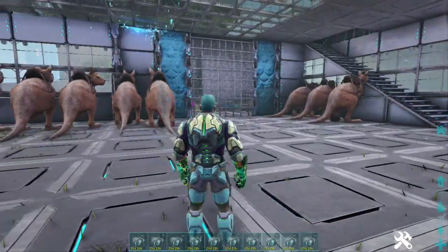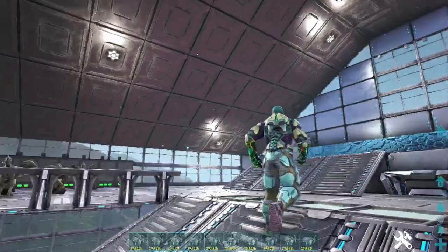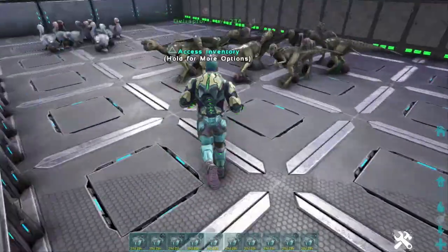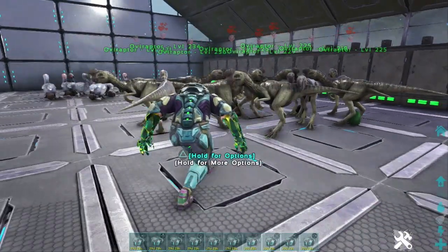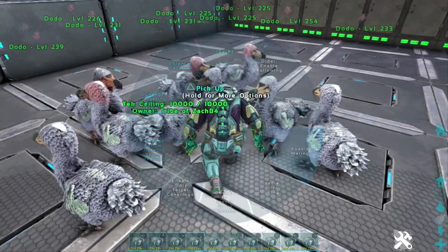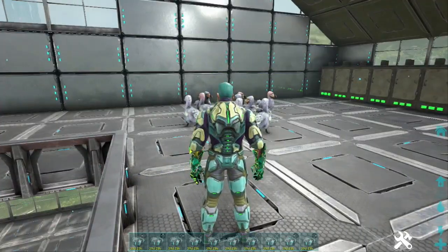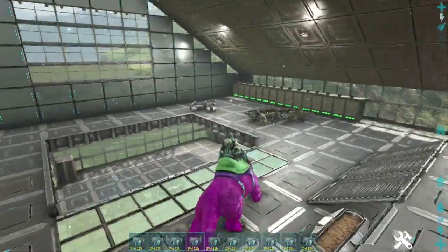We're heading inside here. I'm going to be doing Procoptedons down here on the bottom floor, and then we're going to go up top — we're doing Oviraptors, and we're doing Dodos. All things Easter, all things Excellent Adventure. We're going to be doing up our very own Bunny Dodos and Bunny Oviraptors, along with our Easter bunnies downstairs. Smash that like button — I've already turned on the mating here, and it's time to collect up some eggs. I'll bring you back when we're ready to hatch.